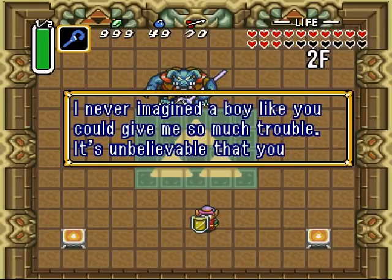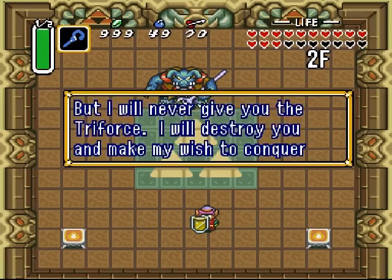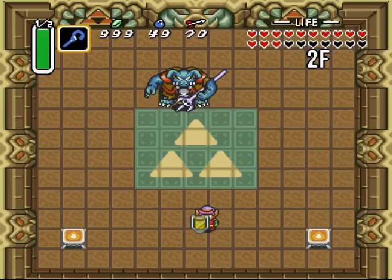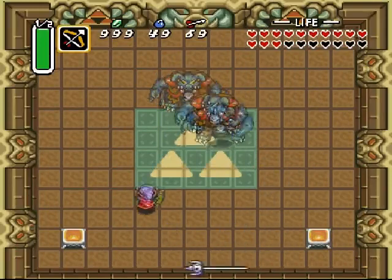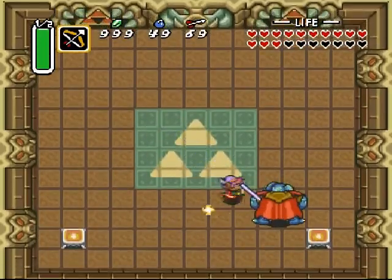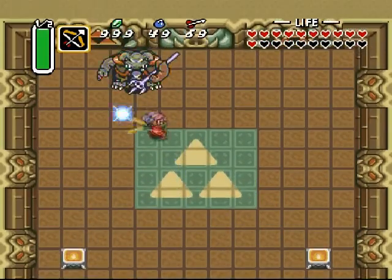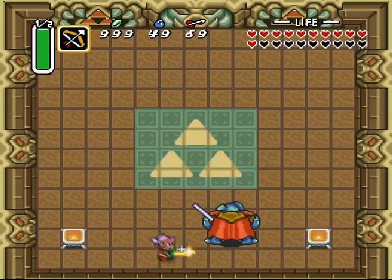Ganon says: 'I never imagined a boy like you could give me so much trouble. It's unbelievable that you defeated my alter ego Agahnim the dark wizard twice, but I will never give you the Triforce. I will destroy you and make my wish to conquer both light and dark worlds come true without delay!' Alright, final boss time guys! Okay, it's not time for that yet - let's start with the sword. Yeah, sword works. This is a tough one.